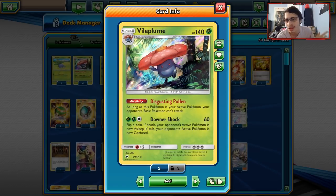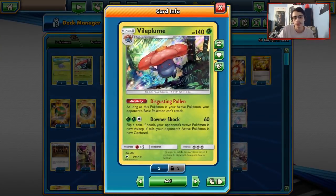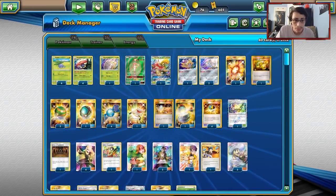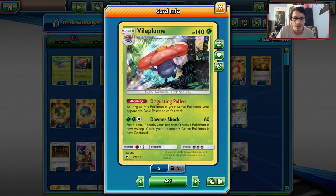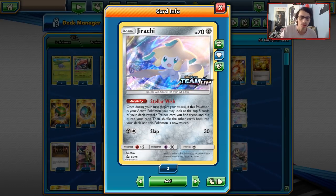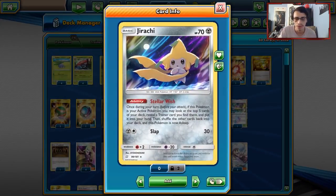Downershock isn't a great attack — flip a coin, heads your opponent's active is now asleep, tails they're confused. But it gets the job done when your opponent can't damage you. Shintaro played it with Snorlax Eevee Tag Team GX, Virizion GX, and Buzzwole Pheromosa. His list had the Red supporter card that we don't have yet. So I've replaced it with Jirachi for Stellar Wish, allowing you to look at the top five cards of your deck. When we get that Red card, Jirachi won't be needed as much, but this deck will get better when we get that.